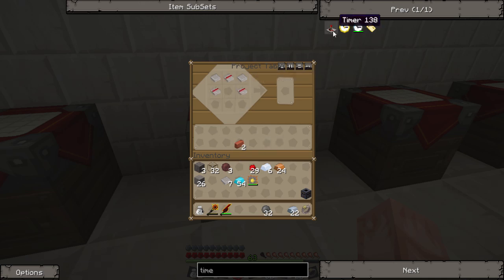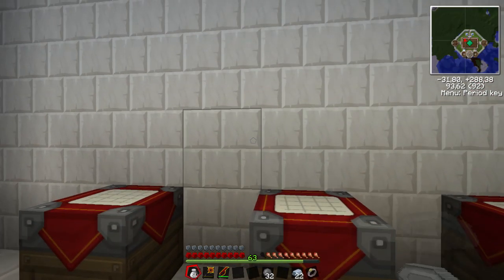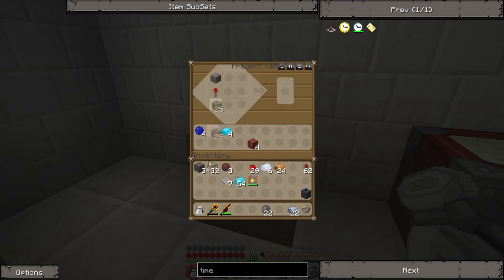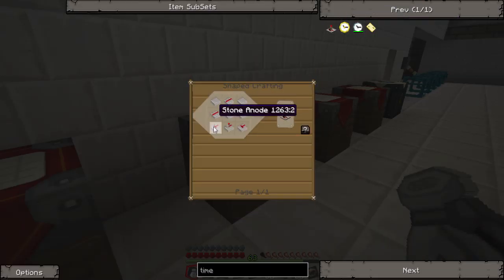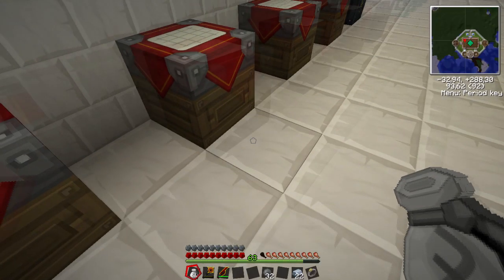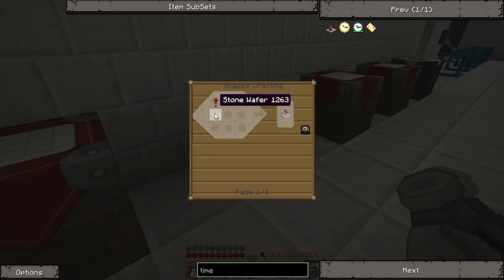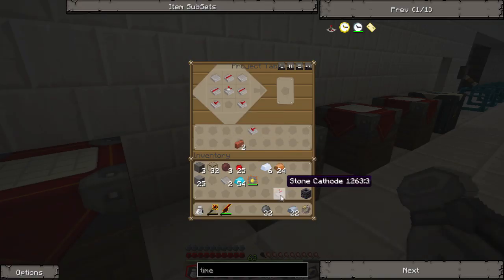Then we need a stone pointer, which is a stone wafer, a redstone torch, and stone - stone on top, wafer in the bottom. Then two stone anodes, which are just three stone wafers and redstone in an inverse T shape - that makes three of them but we only need two. Then a stone cathode, which is stone wafers and a redstone torch. And there you go - that's a timer.